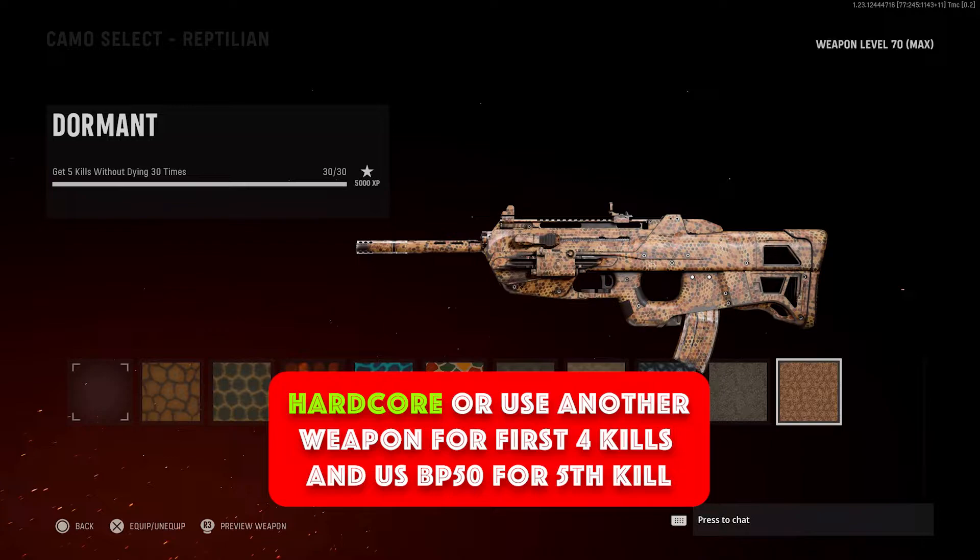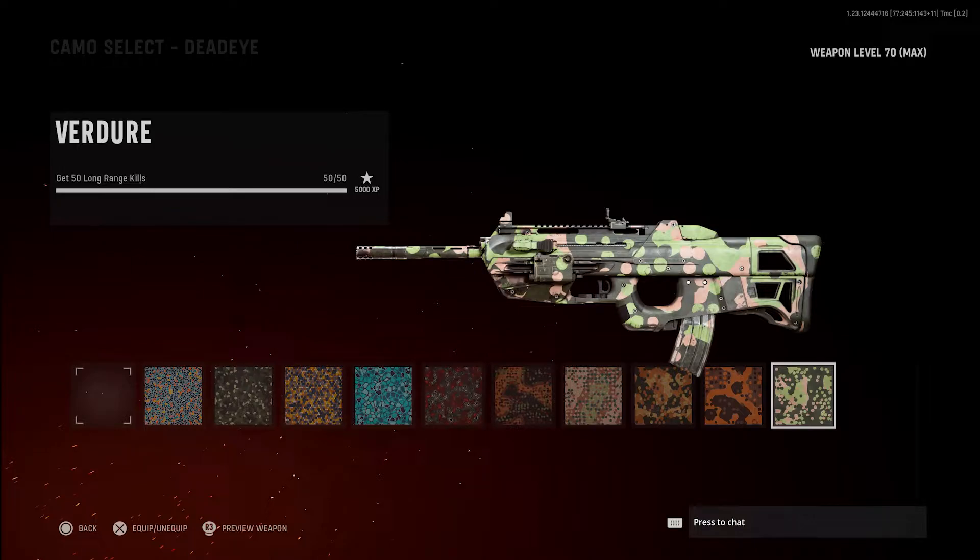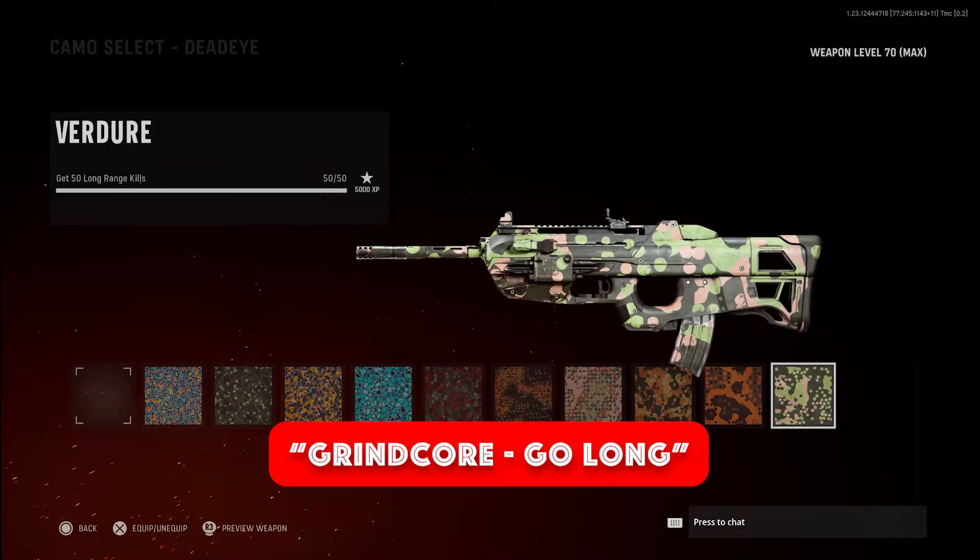The last kill can be with the BP50 and it'll count towards the camo challenge. Then you have your 50 long shots. This should be really easy — just make sure you are using attachments for recoil control and playing on big maps and playing hardcore. There is actually a game mode called Grindcore Go Long right now, which is specifically for long shots. It has big maps and it is on hardcore.